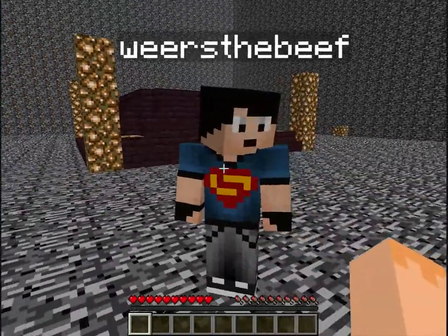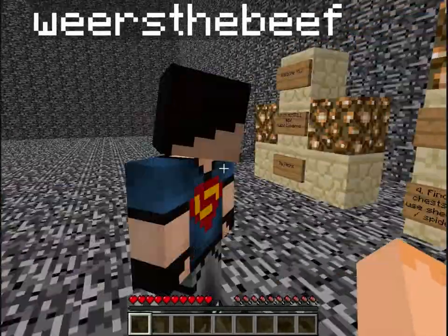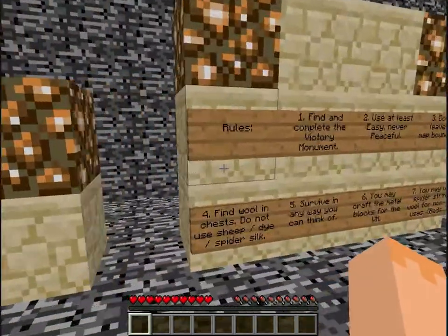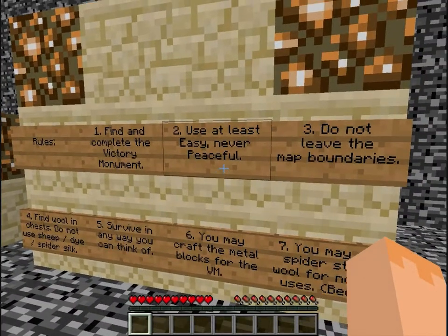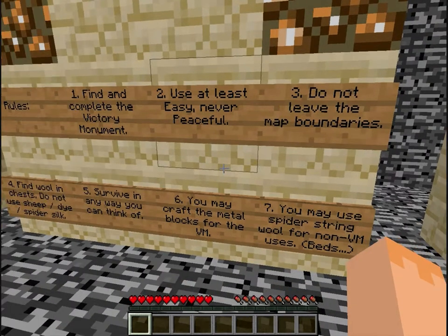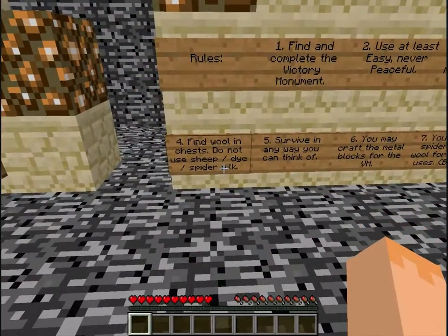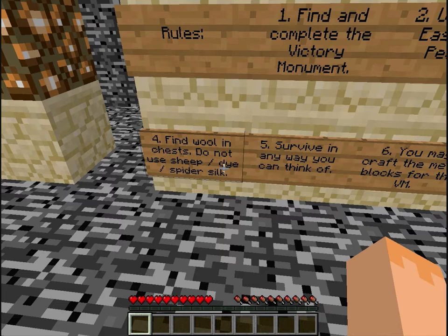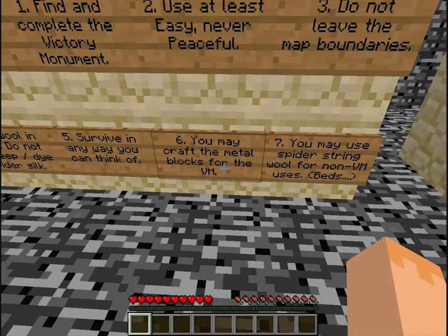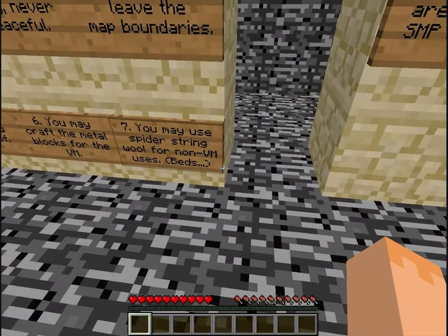What's up people of YouTube, this is Jason Q with my good friend Jeff here, aka Where's the Beef. We're gonna be doing Kaizo Caverns by Vex since I love this series of maps. Rules: find and complete the victory monument. We're gonna be doing hard difficulty. Do not leave the map boundaries. Find wool in chests, do not use sheathed dyes or spider silk. Survive in any way you can think of. You may craft metal blocks for the victory monument, and you may use spider string wool for non-victory monument uses.